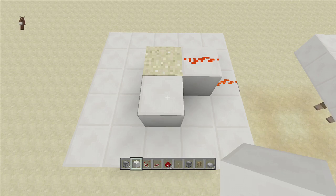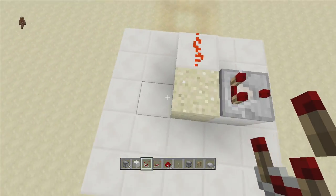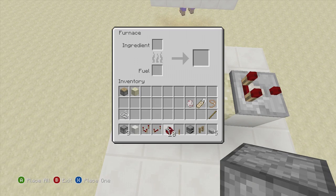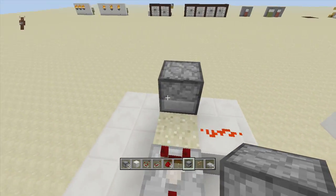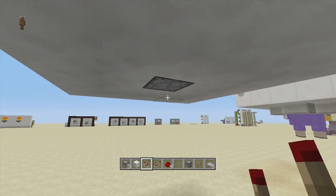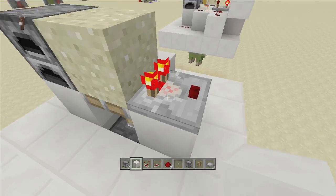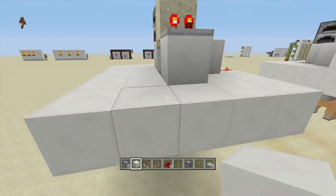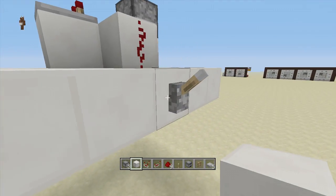Once you've gotten your dust and lever set up, put a block right next to the sand and place a comparator coming out of the sand block going this way. On the other side, come up a block and put a furnace with at least one item inside — I'm going to put a piece of redstone dust inside the furnace. When the sand block pushes up, the comparator will come on because there's an item inside the furnace, sending the current through the block into the comparator.